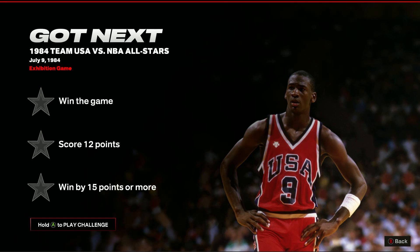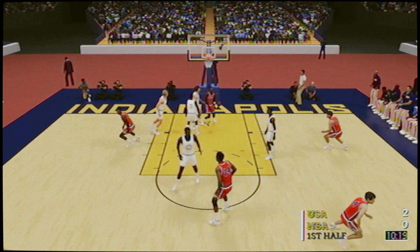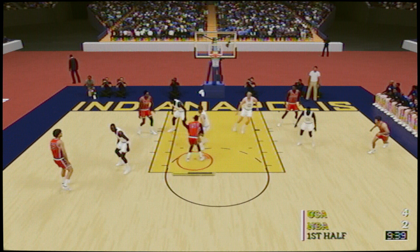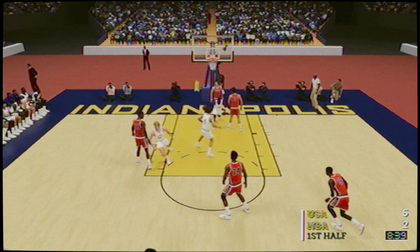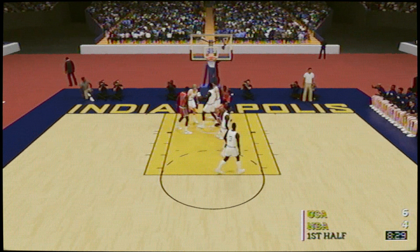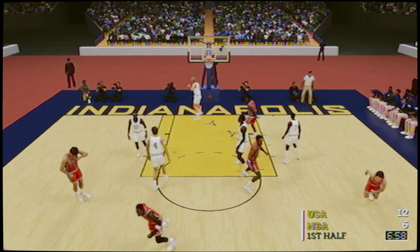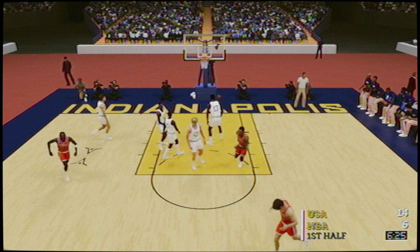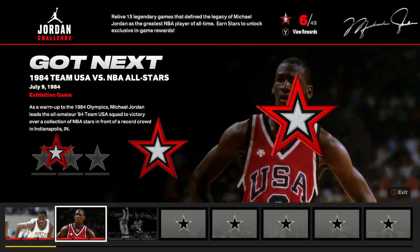The Got Next challenge is a nice step down in difficulty, but still quite tricky. You'll need to win the game, score 12 points, and win by 15 points. Not having to get rebounds makes it less stressful, but the catch is that your team is made up of pretty low-rated players while you're facing the NBA All-Stars. Stick to what Jordan is good at — driving to the rim and shooting mid-range — but try to drive to the basket more to get some and-ones and pull away. Set some screens and try to get to the rim to force a foul.